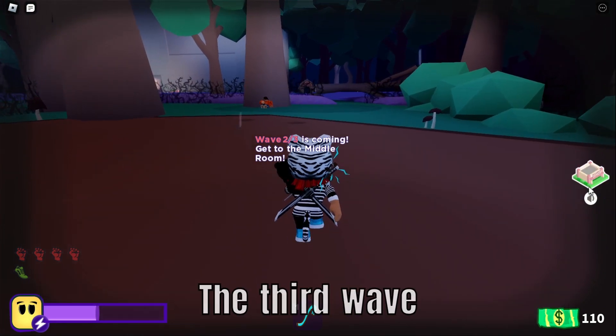Now you have to wait until you beat the third wave. I lost the rest of the footage, but basically after you beat the third wave you'll get a voting option — you'll have to vote secret ending — and then you do the end boss fight, and once you beat that you will get the secret ending badge.